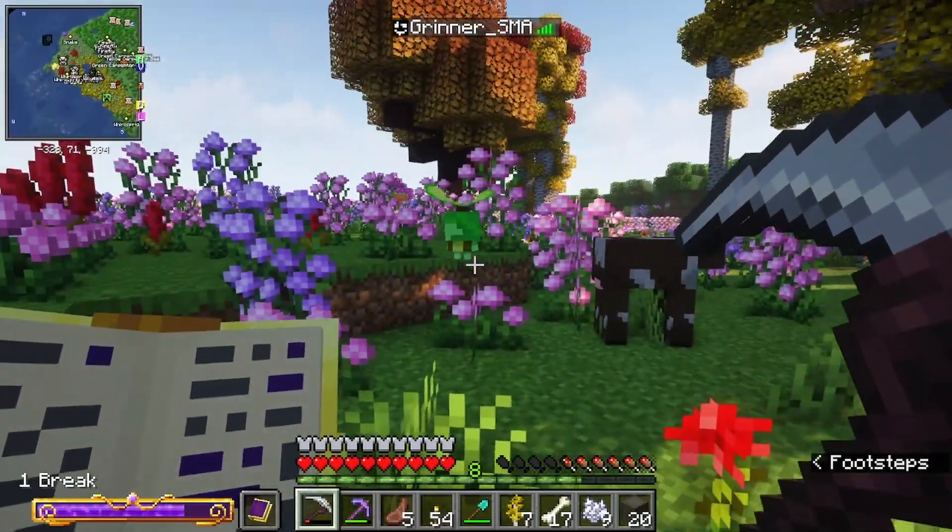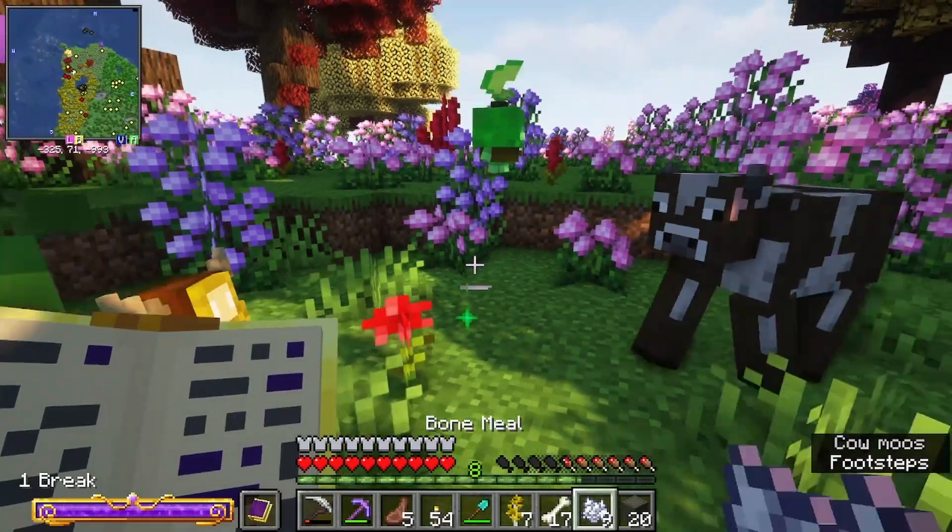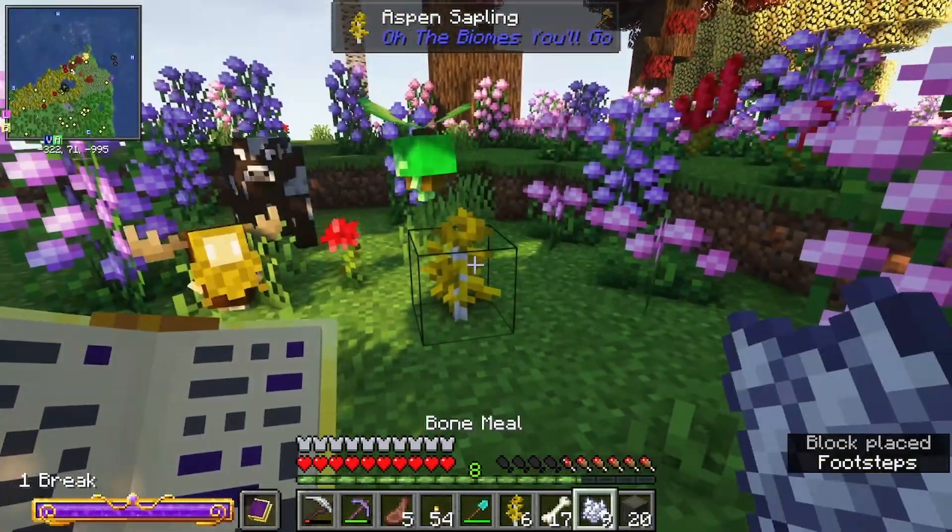Hey there, how you doing? So we're going to get the wellspring shard, and then you can use this to get your own little wellspring. For this you're going to need some sort of sapling and a bunch of bone meal.